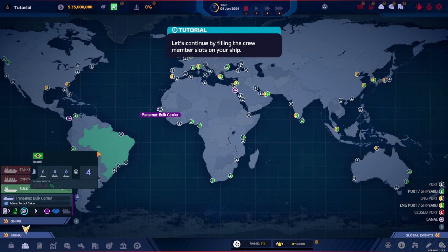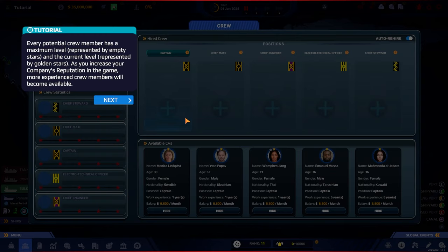Now let's fill the crew member slots on our ship — this is different from Trans Ocean, where we didn't worry about crew. This brings me to the first feature the 1.10.2 update adds that we don't have in 1.10.1. Every potential crew member has a maximum level represented by empty stars and a current level by golden stars. As your company's reputation grows, more experienced crew members become available.